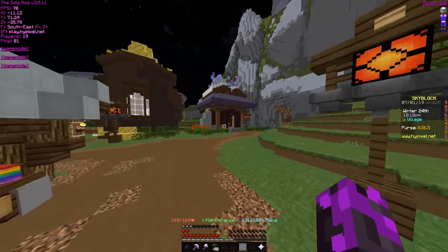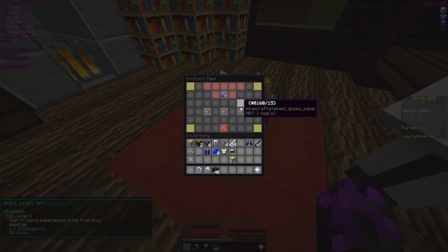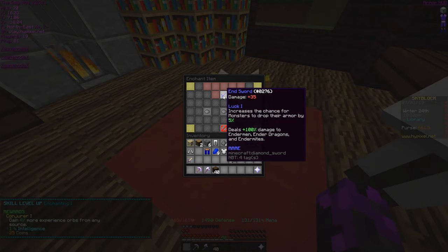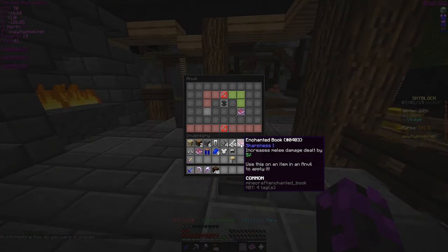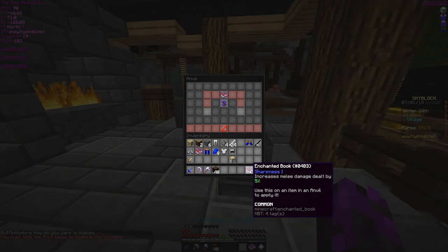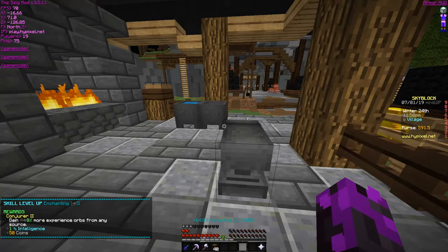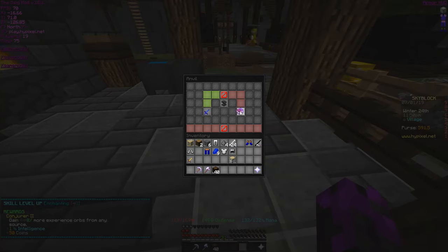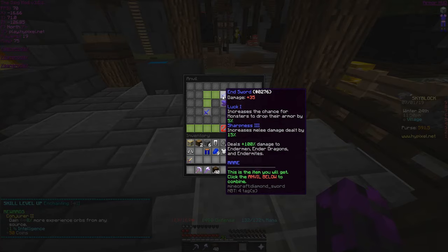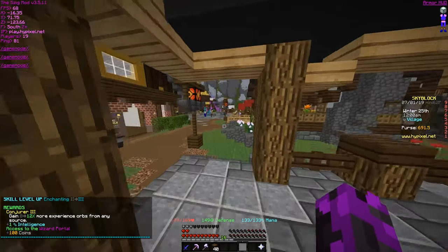Now we gotta enchant. I guess we need luck. We just got — dude, that's insane, by 50%! Okay, combine. Nice — combine. Nice. Now we take this. Nice dude! We got access to the wizard portal.